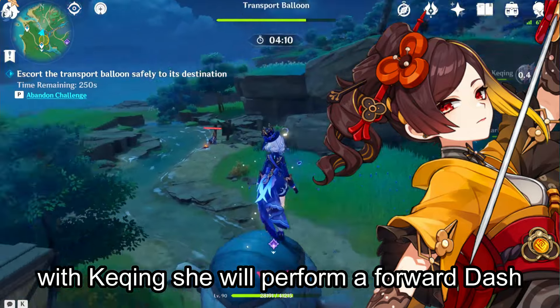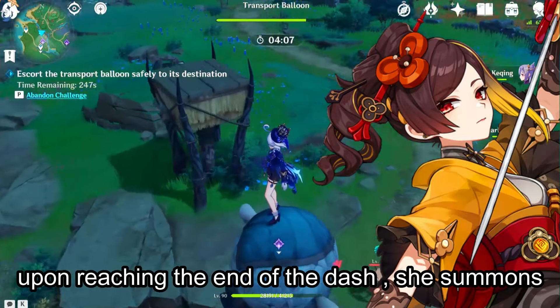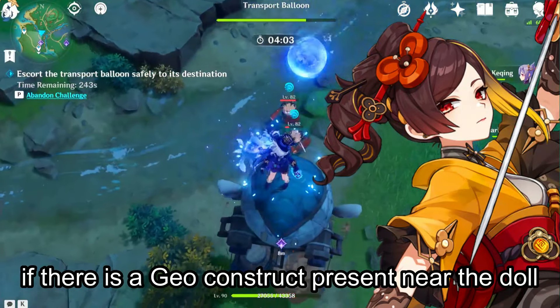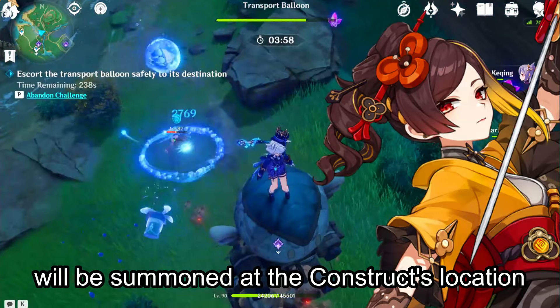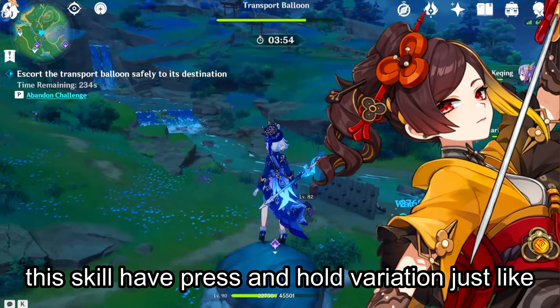She will perform a forward dash dealing Geo damage to enemies in her path. Upon reaching the end of the dash, she summons a doll that deals AoE Geo damage periodically. If there is a Geo Construct present near the doll — like Chiori's Pillars — then an additional doll will be summoned at the construct's location. This skill has a press and hold variation, just like Kuching's skill.